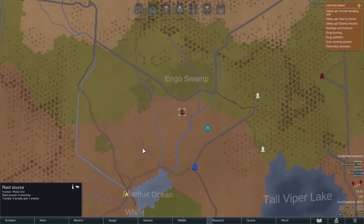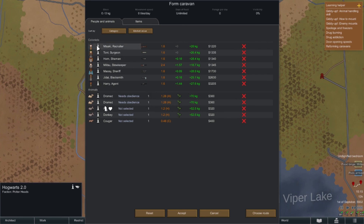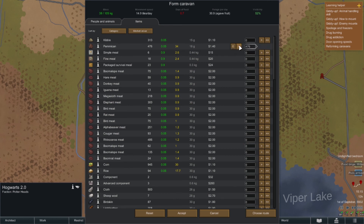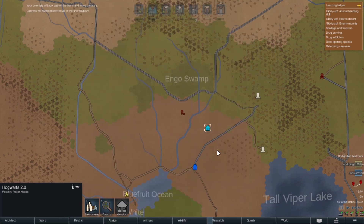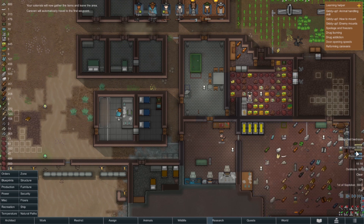We just get gold no matter what, so let's set out as a caravan. We'll take Harry, Macy, and Mitsu. Taking some supplies - around 80 food items and a couple of fine meals. We don't need much else. Choosing the route and confirming - go forth and kill some baddies.